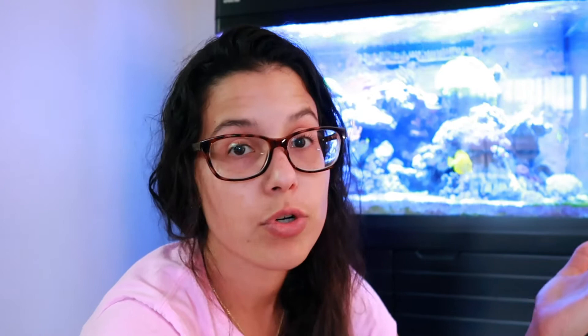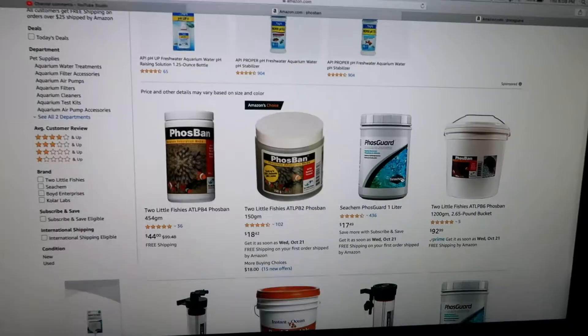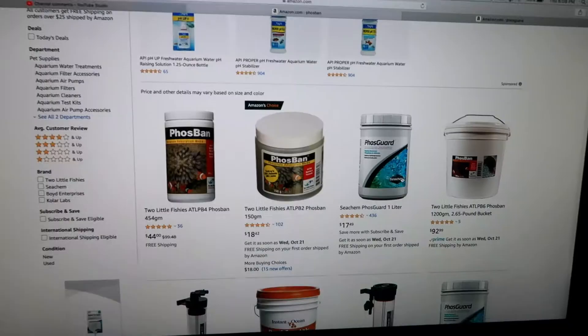A lot of you guys recommended Kemi Clean, which I did get, and I was going to use it. However, some sources said it's kind of just a band-aid. I also read a lot of reviews on it — most are positive, but some of them are not, and when it's not positive it's like 'I woke up and all my fish were dead, my corals skeletoned out.' So before putting that in I went to some of your other recommendations, which were Phos Guard or Phos Band — figured it's time to order some and see. It might not be as quick a solution as Kemi Clean, but it might be a better long-term solution.